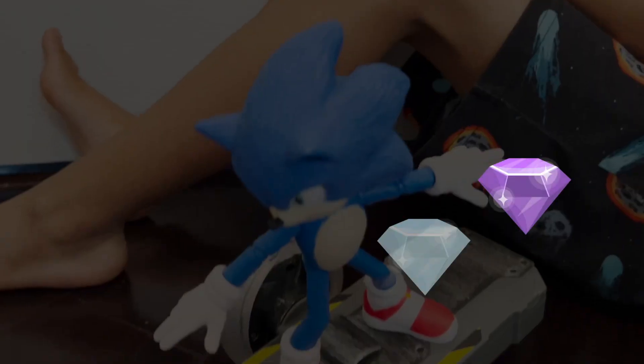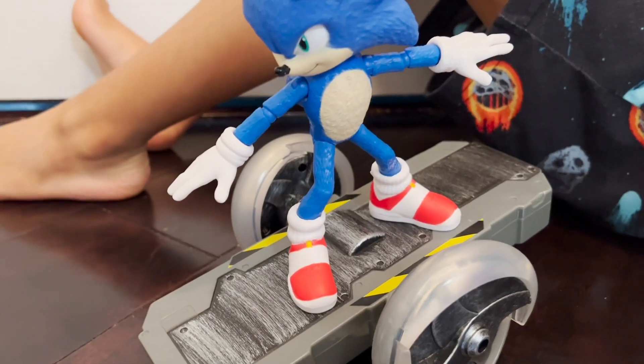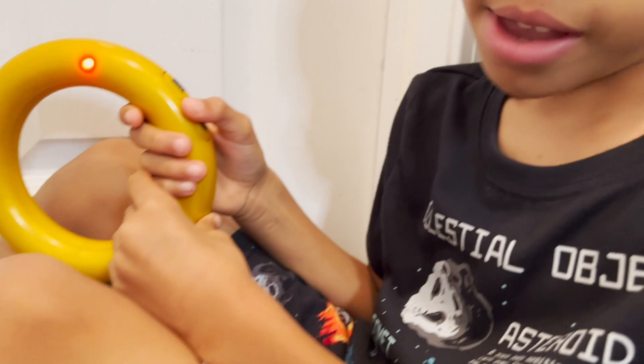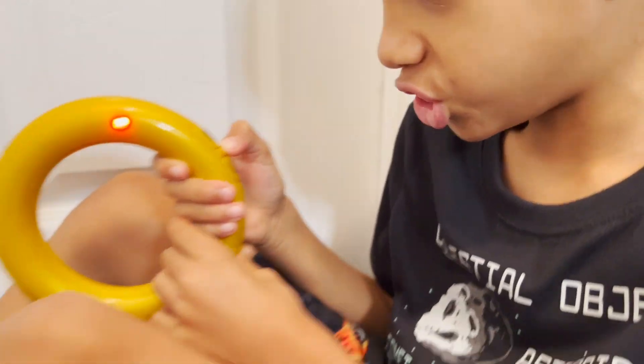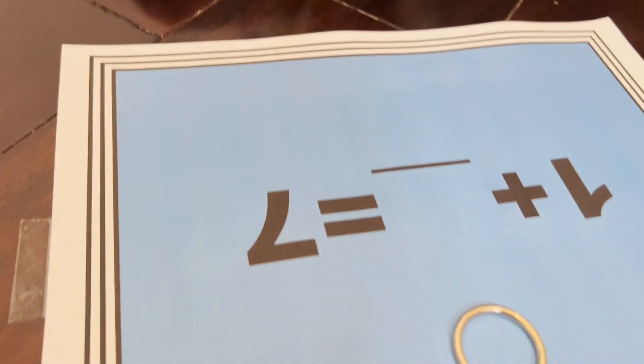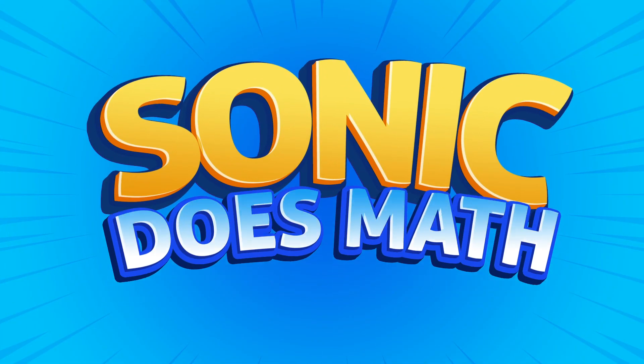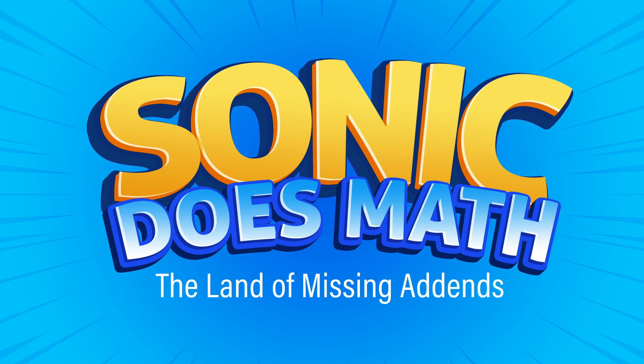Today on This Side of Town, we're playing with our Sonic Skateboard RC Racer, and he's on a mission, right Munch? Yeah! He's going to find the seven Chaos Emeralds before Dr. Robotnik gets to them. But what does he have to do? Answer my questions. He's got to answer math questions to get the rings. In order to get the treasure, he needs eight rings. Let's start Sonic Does Maths: the land of missing add-ins.